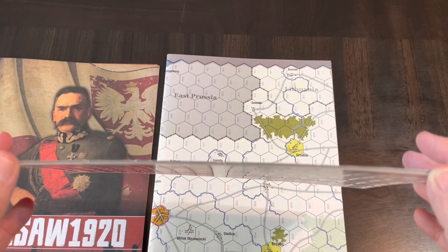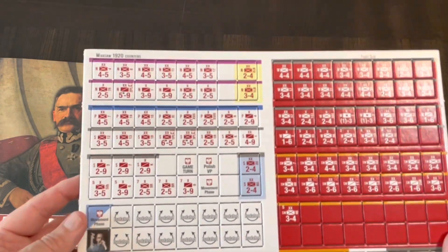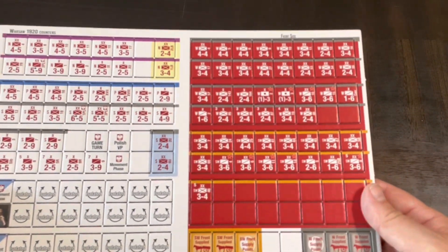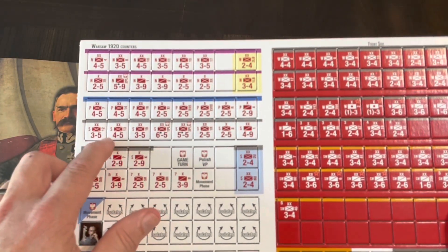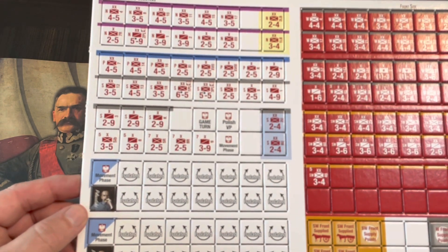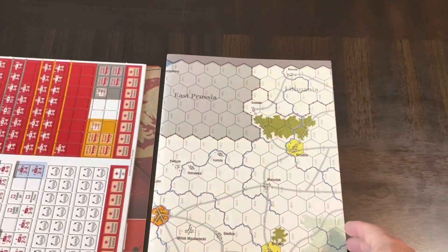Here are the counters. They're not overly thick, but there's a nice thick gray core. They're good looking counters — not overdone, just your NATO symbols with numbers, but they're clean, clear, and crisp, and dual-sided as well.